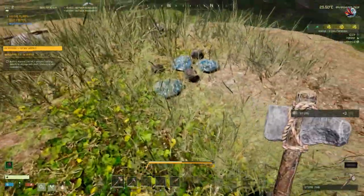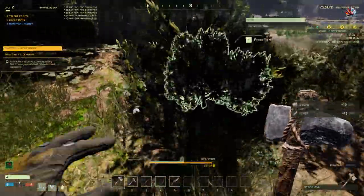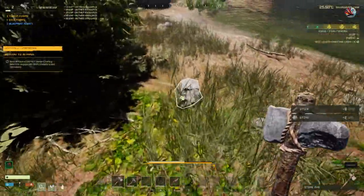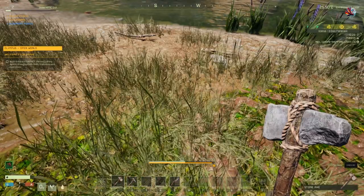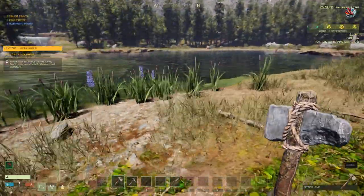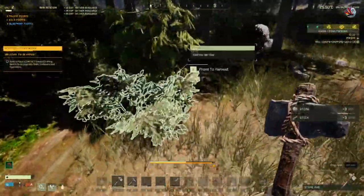I need to find somewhere to build and I think here will do. I like to build close to or on water initially. I am actually on an island here. So I am protected a bit - you'll see there's lots of wolves and bears roaming around, but they tend not to come onto the island too much. Not as bad as being on the mainland.